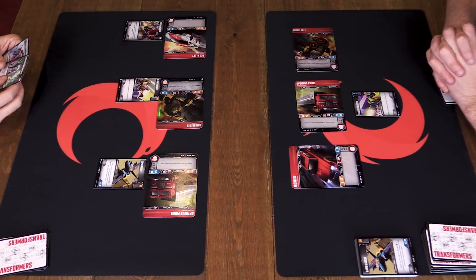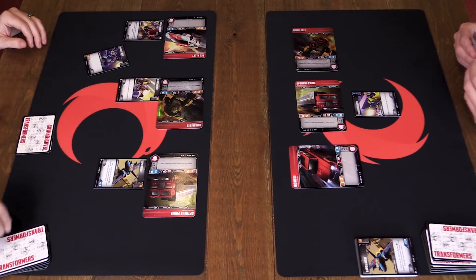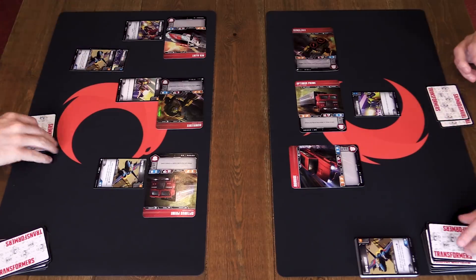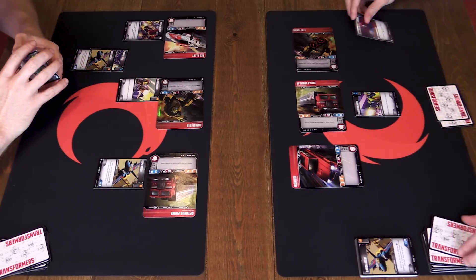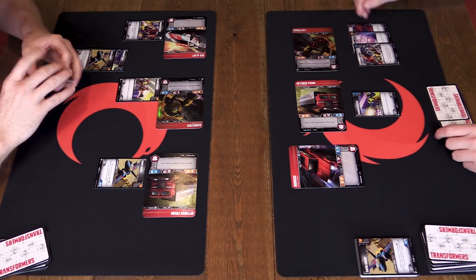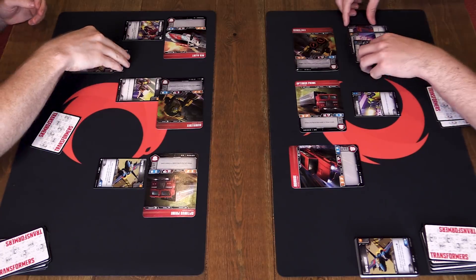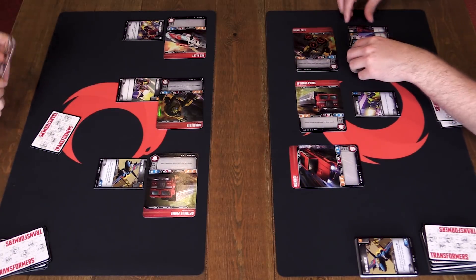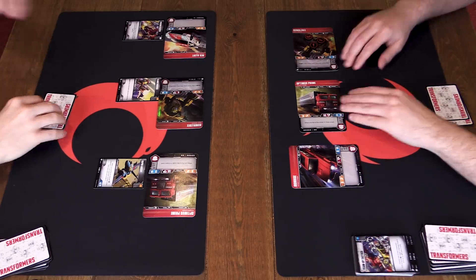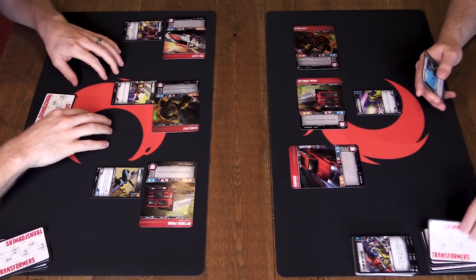Red Alert attacks with three plus Pierce Three, choosing Bumblebee. Defender flips three cards with Tough One: blank, attack, and defense - three armor. Pierce Three means three damage goes through regardless. Welcome to three damage - that would have been one damage had I not played that card. Pierce is very strong.